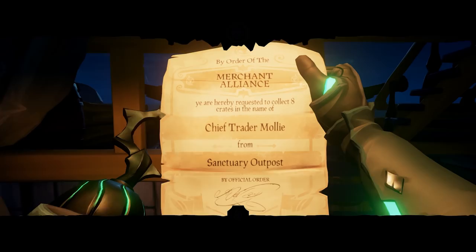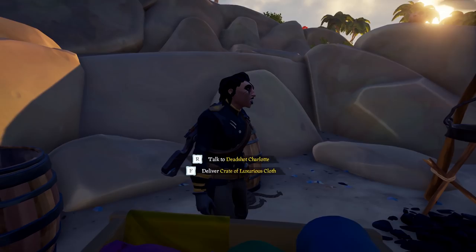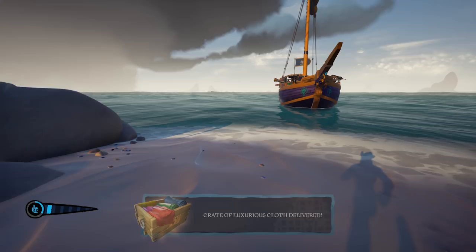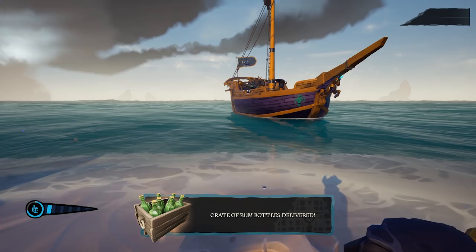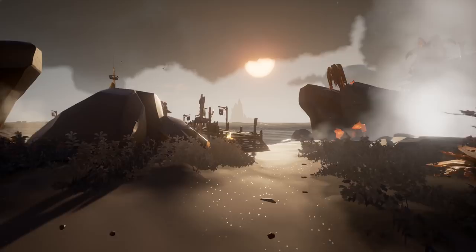For cargo runs, the crew is given a ledger with the address of an NPC holding a consignment of delicate goods. These cargo crates must be delivered to another NPC by a certain time and date, as written on each piece of cargo. NPCs can be found on outposts, sea posts, or large islands. There is also an ashen variant of all three trading companies, offering more gold and reputation but at greater danger.